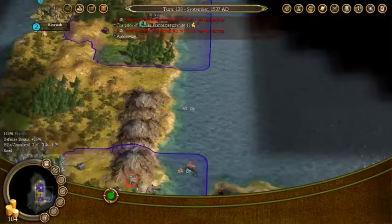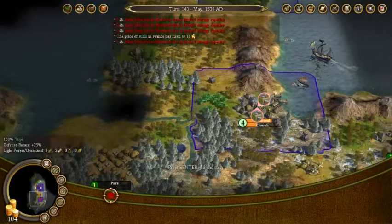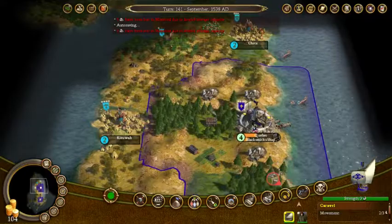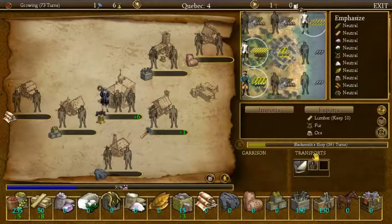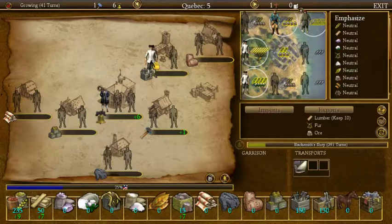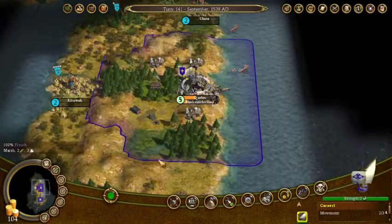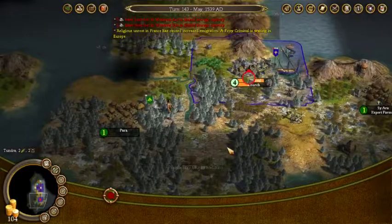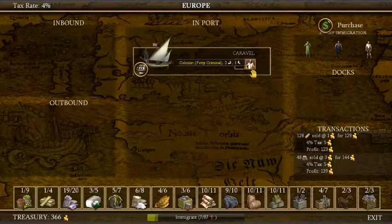We're going to bring our fishermen up here, and that's going to free up a colonist to do something else. I still would like to establish that third colony, but no matter where I go I'm going to have to do a land claim settlement with the natives. We're going to unload our fisherman here, put him up there — that guy's now farming wheat. We are producing ore and we're going to want to start producing tools. Let's do that — we're getting three of those per turn.